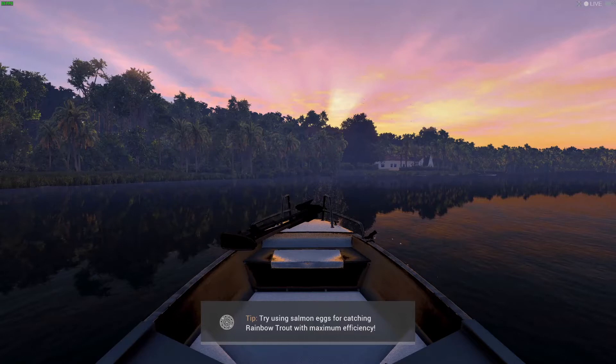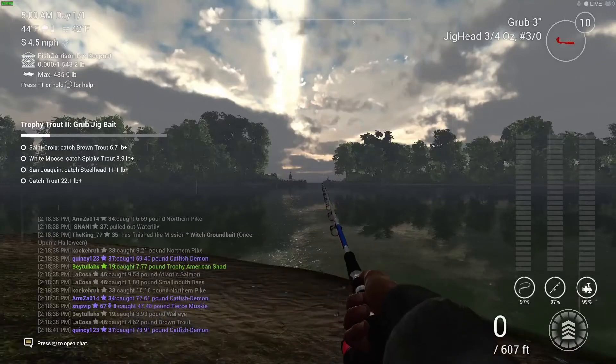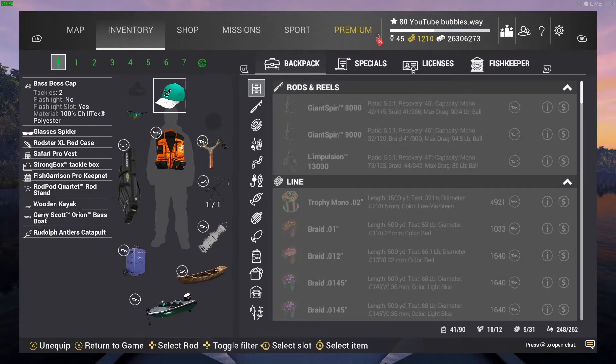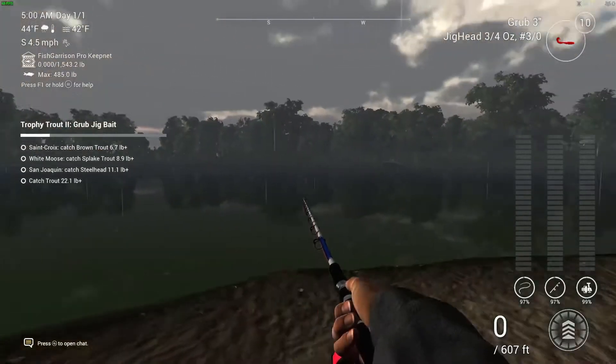Let's see if we can get this mission done today. The last hat we got was kind of like a minty greeny type color - I think I might actually have that hat on right now. Yeah, there you go, there's the last hat we got - Bass Boss Cap. That was actually a pretty easy one to be honest. Now I've completed all normal missions and all fish monster missions as well.